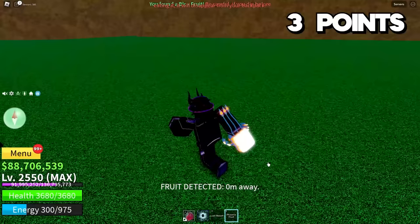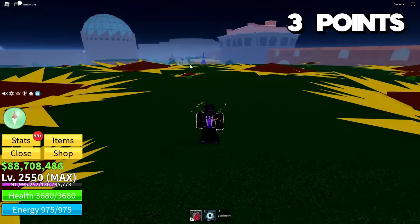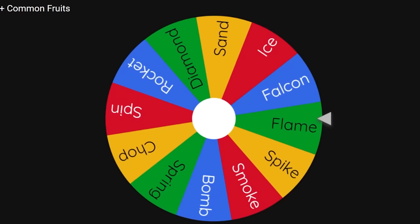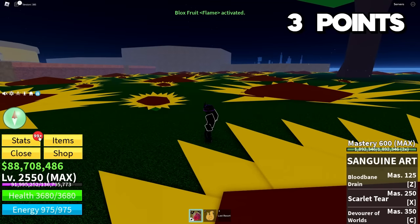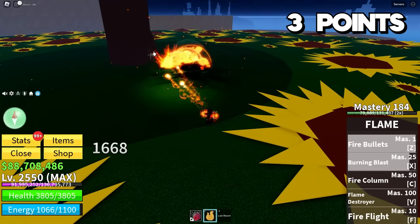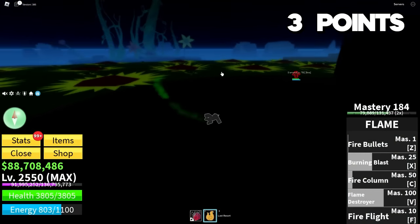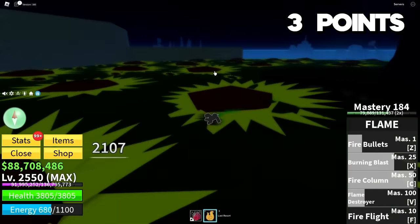I just found a Phoenix fruit. First fight of the second sea is against Diamond. We can also now use Haki and Observation Haki as well. Let's spin the wheel — it looks like we're going to fight Diamond with the Flame fruit. I'm definitely down with this. We get 150 stats: 100 into Blox Fruits and a split 25 each into melee and defense. Diamond should be relatively easy. He has his sword which gives him a couple of dashes — so let's just try not to get hit. Dodge that, fire column to throw him in the air. He's on half HP — dodge and weave, fire bullets, burning blast.